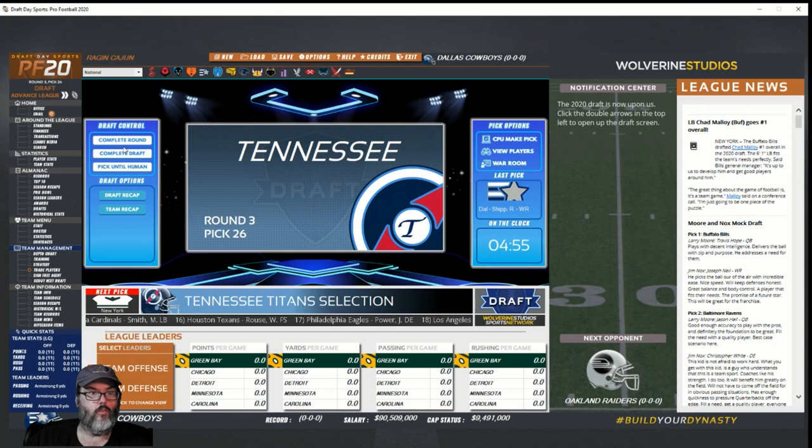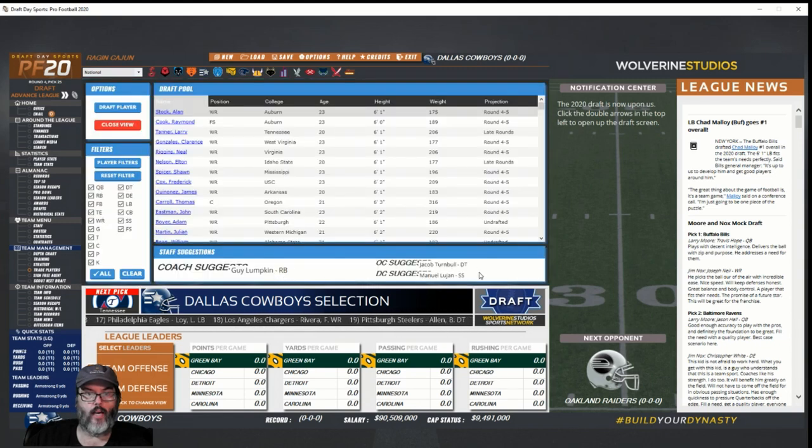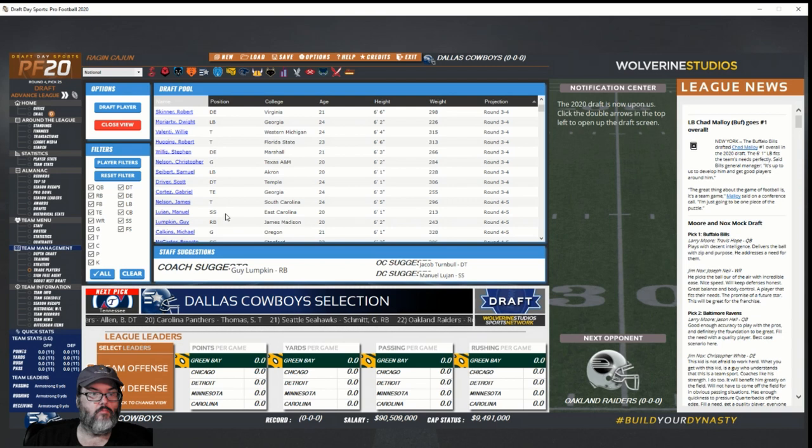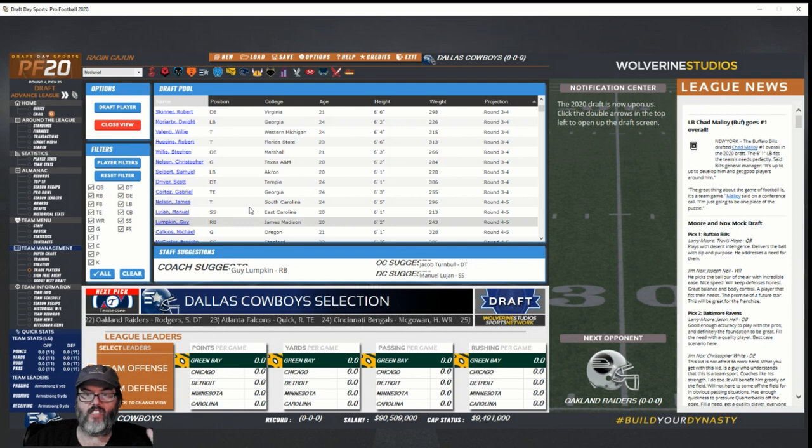Closing the view, picking until human again. Looking at Guy Lumpkin, a running back, and Jacob Turnbull. Guy Lumpkin — fast, solid across the board, 6'2", 243, so he's a bruiser with speed. Jacob Turnbull — defensive tackle out of Florida. I didn't scout any of these guys, which kind of sucks.